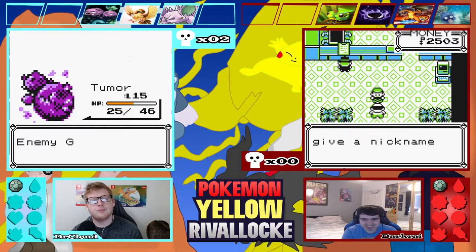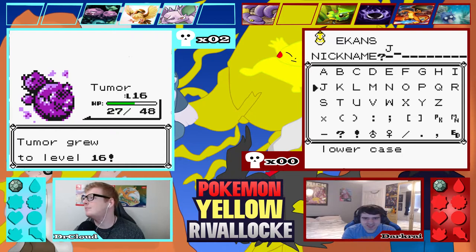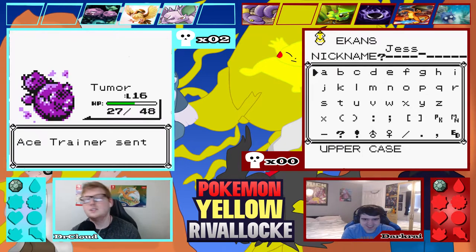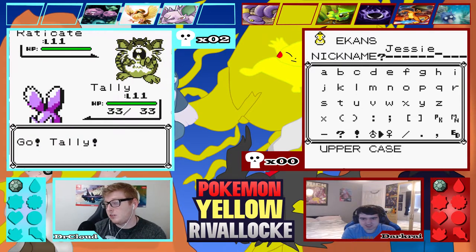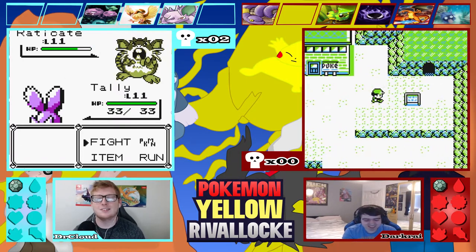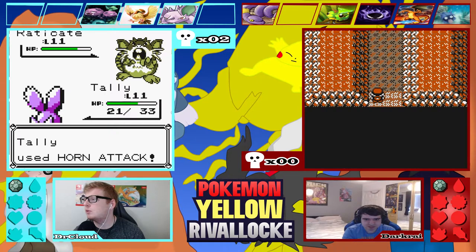Oh okay — it's an Ekans! Look at that, we've both got Poison types. I traded my Poison type for another Poison type. This thing has Bite, doesn't it? Bite is a Normal type move in this game — yeah, Dark moves. My next encounter and next time I have 16 balls.